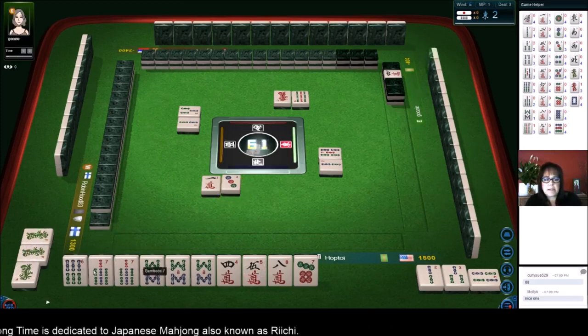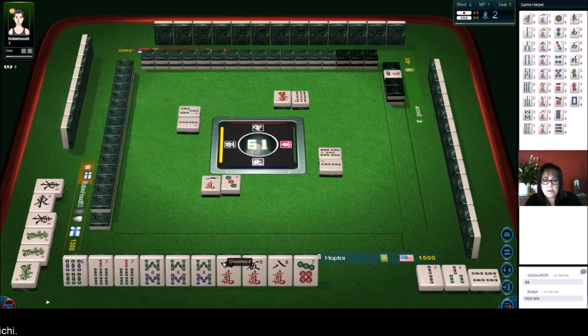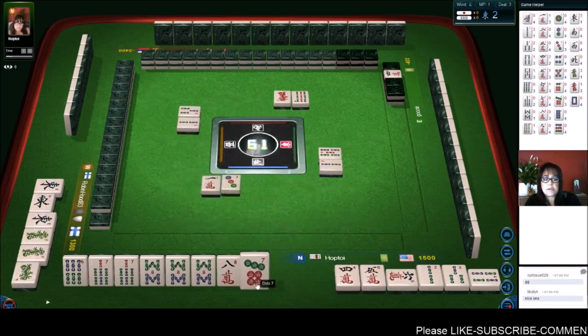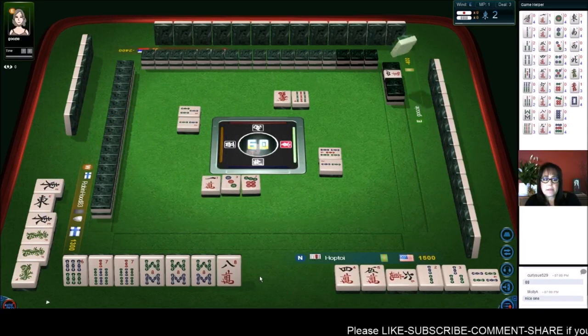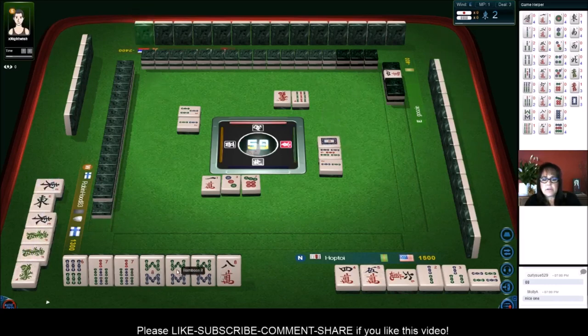This is a bit complex for me. I'm thinking six, seven potential chi; seven, eight potential chi; pair of eights; four, five potential chi with Dora. Chi — we'll discard the seven dot. Okay, now pair of eights, six seven eight — we need another chi in here. White dragon. This eight crack can go.